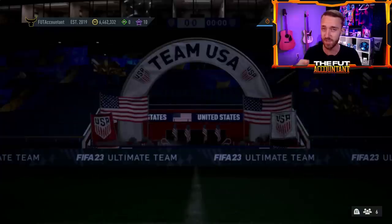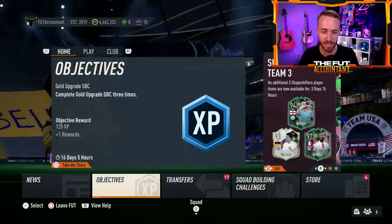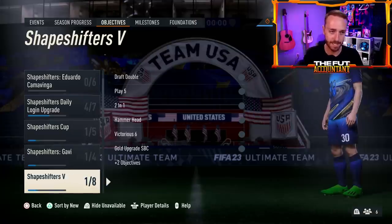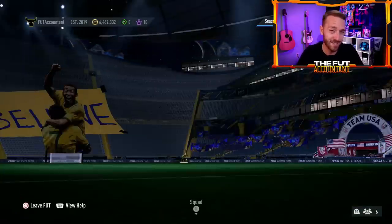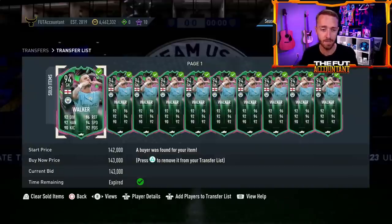It really hinges upon what SBC content we get today to make this game at least somewhat fun. Keep grinding the cup, keep grinding those Kamavinga objectives. If you're doing Kamavinga, the daily login, the shapeshifters cup games for the good packs, objective players, getting XP — there is plenty to do on this game, but also it is July. EA, I hope you spice it up today. Let me know down in the comments what you guys think about footies and what you think about this market.